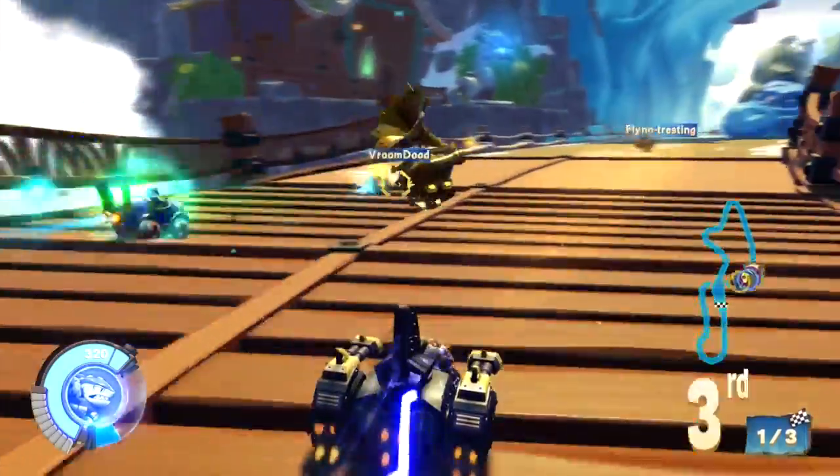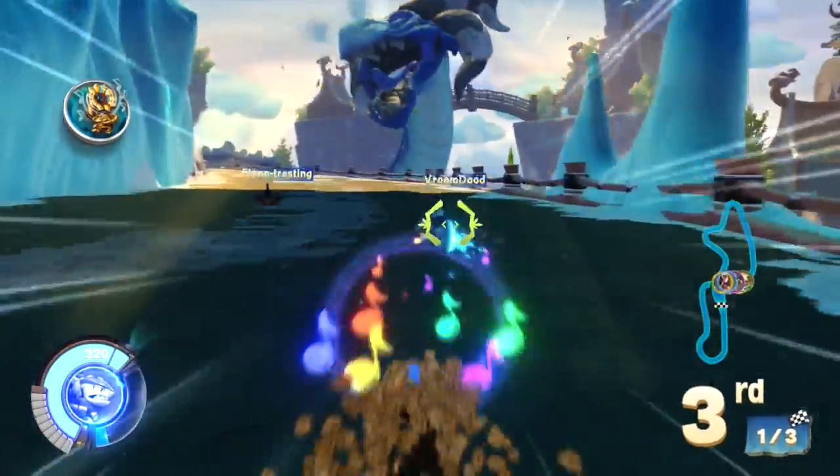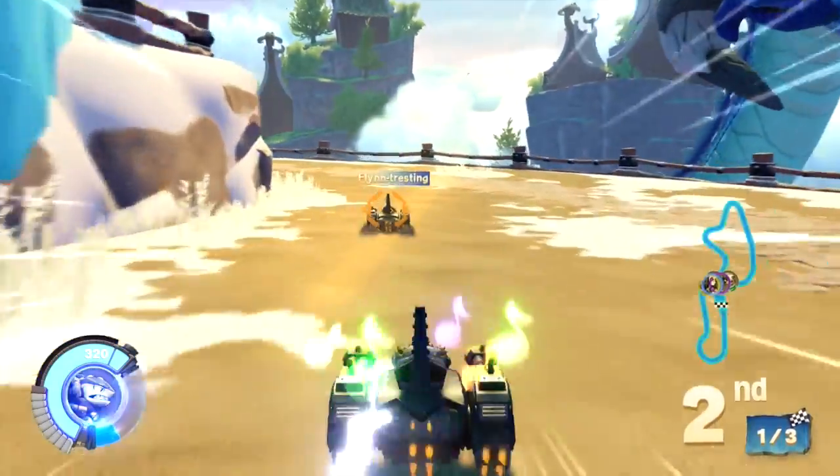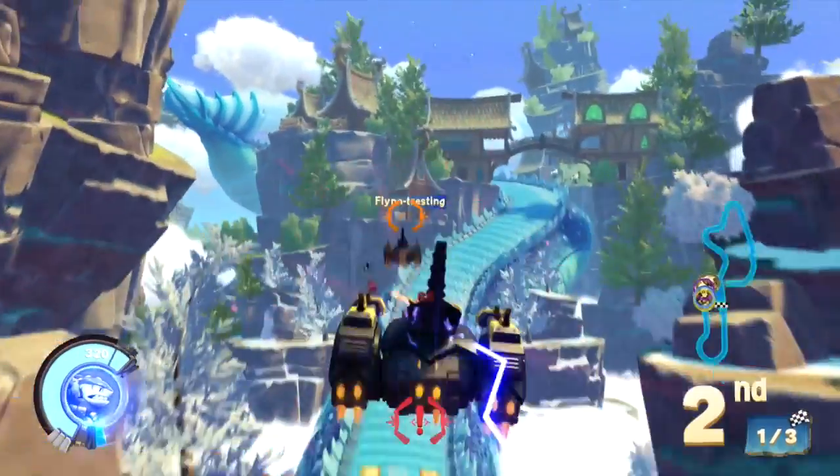His secondary attack is really interesting too — he's going to dive like Terrafin dives, so Triangle Button will do that for you. And when you do that, that's a great way to break locks, so when your opponents are targeting you from behind, just take a quick dive.